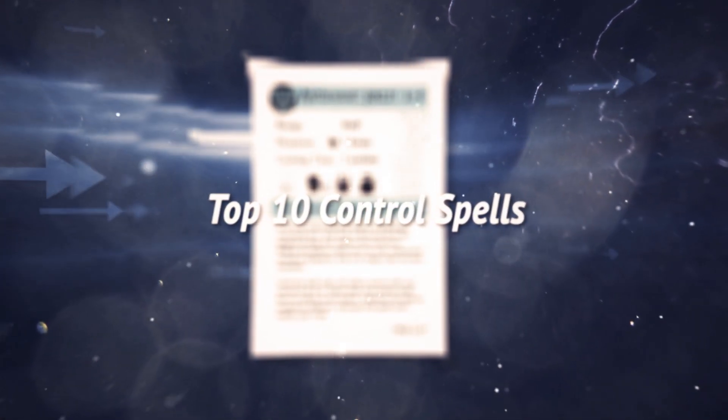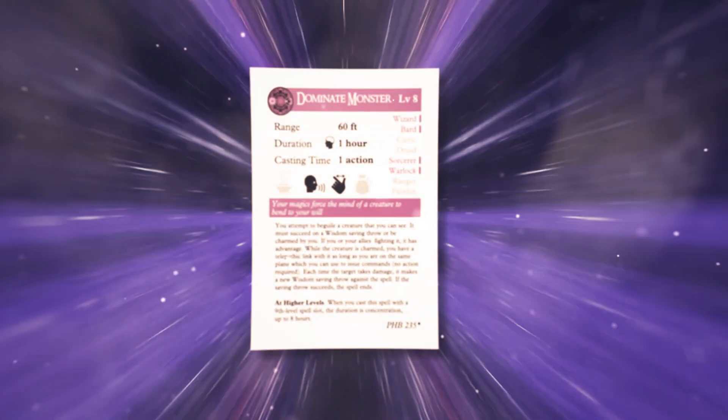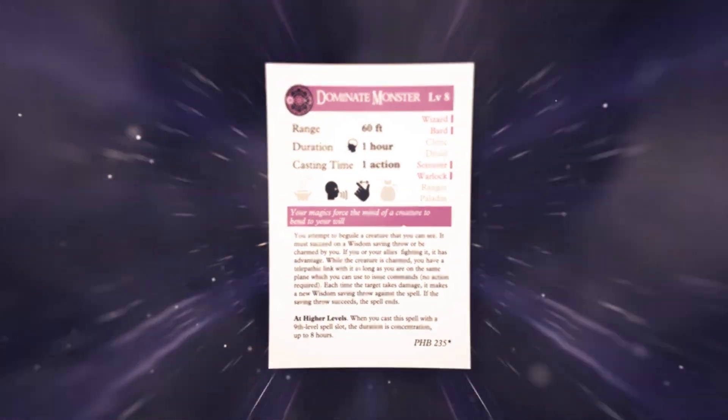Control spells are spells whose purpose are to restrict, eliminate, or take control of a creature's ability to use its actions, usually through negative status effects or controlling the terrain itself. In this video, we're going to go over some of the best control spells that exist in the game.